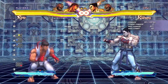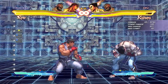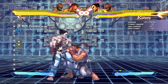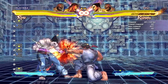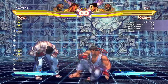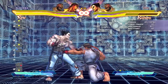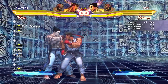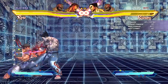Right off the bat we're going to talk about his normals. His normals are amazing because they link so well. Linking is like one move to another. Here's an example of some good links you have to learn: light to medium punch, and you can combo that into the medium kick. You can link that to whatever you want — you can go to sweep.